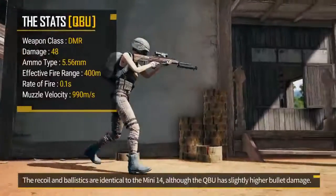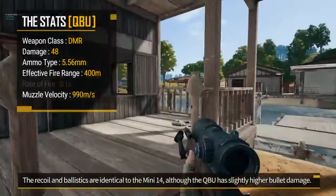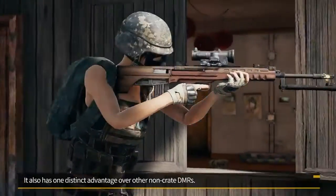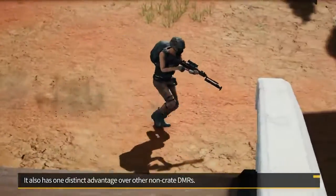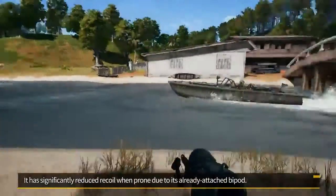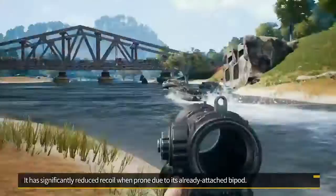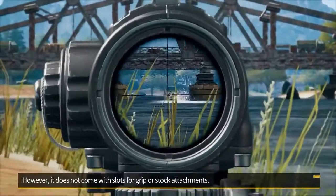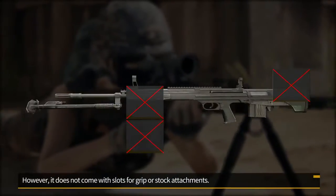The recoil and ballistics are identical to the Mini-14, although the QBU has slightly higher bullet damage. It also has one distinct advantage over other non-crate DMRs: it has significantly reduced recoil when prone due to its already attached bipod. However, it does not come with slots for grip or stock attachments.